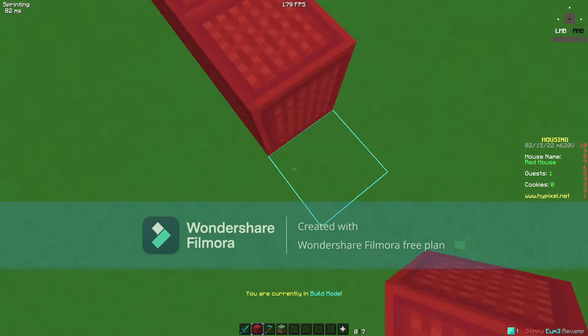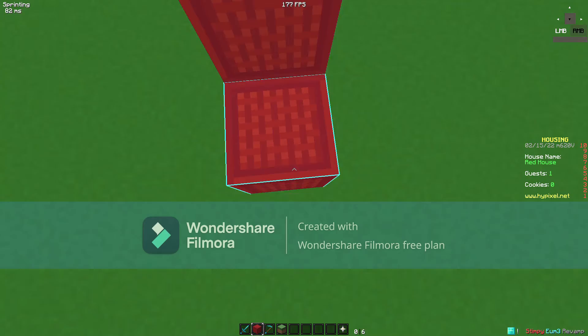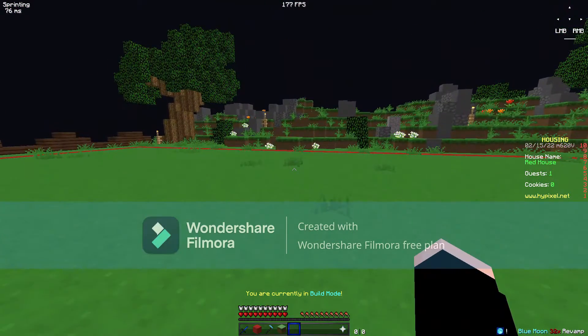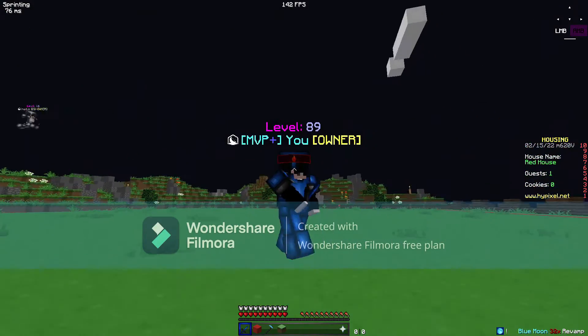That's basically all for the swords and stuff. Here's the inventory — I like it quite a lot. The creative inventory doesn't have any edited textures. The sword in this one matches the armor a bit more, which is pretty good.